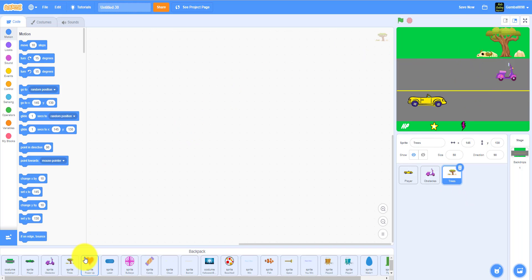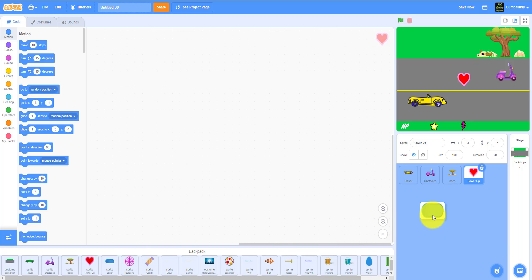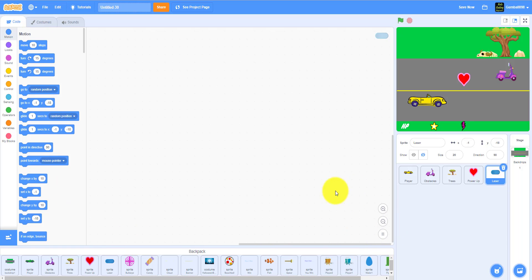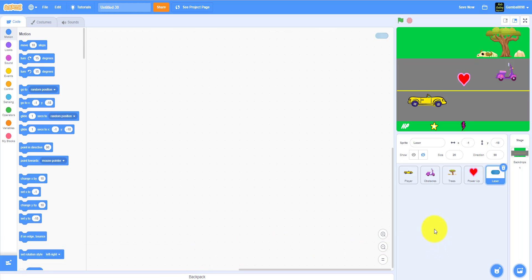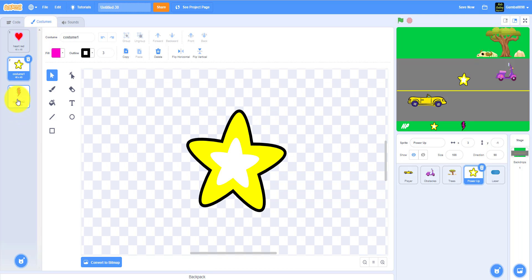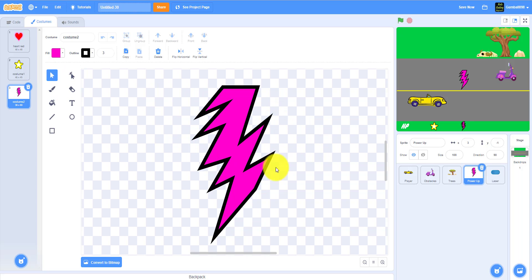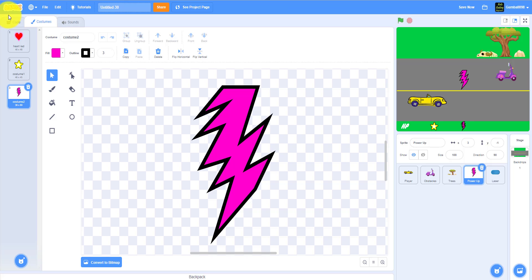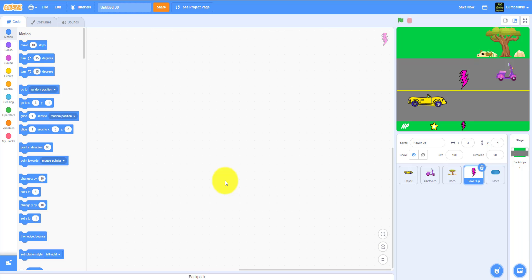I also have some optional decoration sprites. There's a heart sprite — there's already one in Scratch you can use. For the laser, just name it 'button' and color it. The button sprite also includes the star and the power-up, which is a lightning bolt colored pink. There is also a lightning sprite in the Scratch sprite library if you search for it.